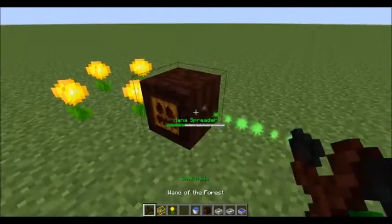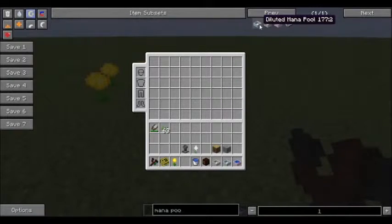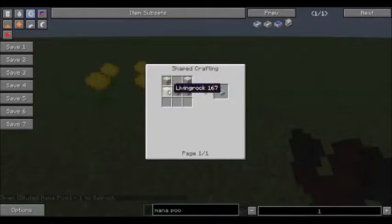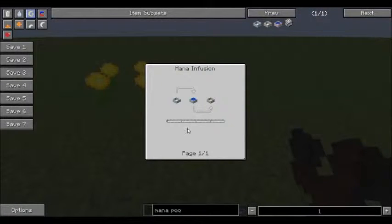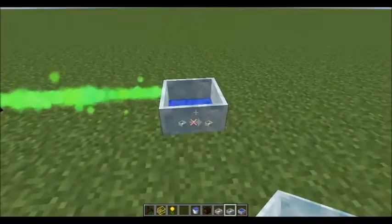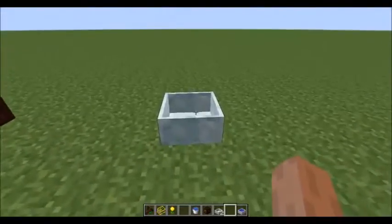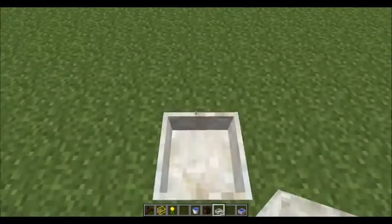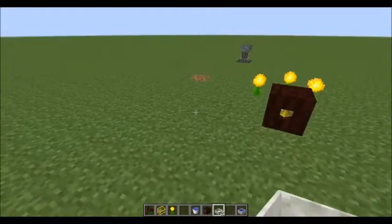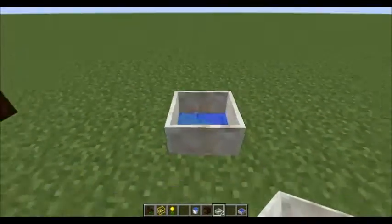We need somewhere to store the mana — we need a mana pool. The diluted mana pool is the one you have to make first. You make it with just five living rock in a crafting grid. For a regular mana pool, that takes throwing a diluted mana pool into a mana pool that has some mana in it. The regular mana pool holds a lot more mana than the diluted mana pool, and the diluted one is really only useful for crafting a regular mana pool, so you want to get that done as quickly as you can.